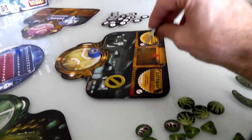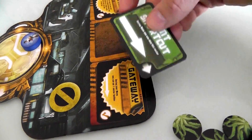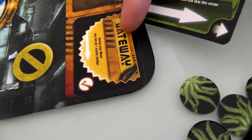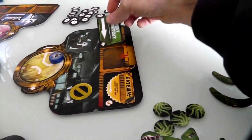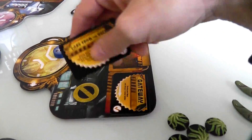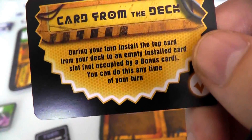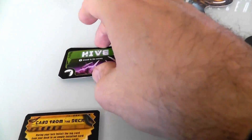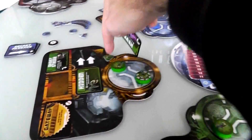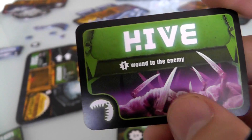So I've installed a vent — this means I can skip this room now in the future. And during my turn I can install this top card of my deck to an empty installed slot. I can do this right now. What the heck, let's just put the pressure on Jen. I can't attack yet — well finally I've got a guy who can attack. I've got some hidden aliens, I've got a Ghost Strike, I can skip over here. And now I'm going to install my hive somewhere. Whenever Jen lands on it, it's a trap and she will take one damage.